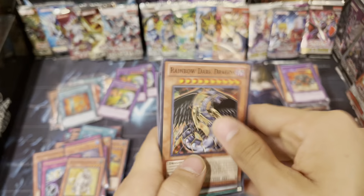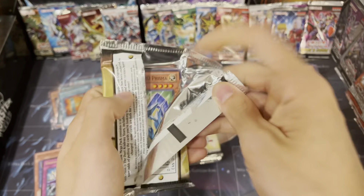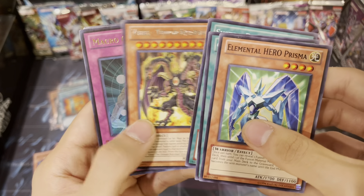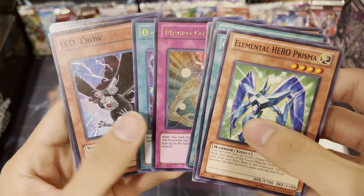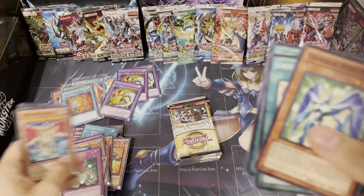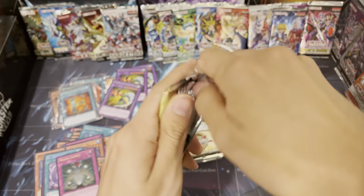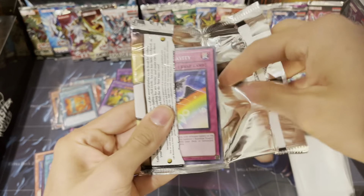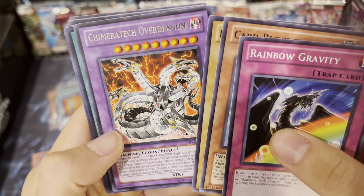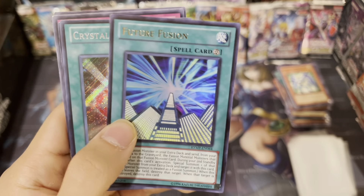A Rainbow Dark Dragon! I forgot about that card - have we got that already? I don't know why it didn't stand out before. Another Hero Prisma, another Macro Cosmos, an Oversoul - we haven't got that yet - and a DD Crow! I forgot this came in here. Is that a playset of Macro Cosmos? I think those are limited anyway. I know for sure we got a playset of D-Prisons. Rainbow Gravity, Card Blocker, Elemental Hero Neos.